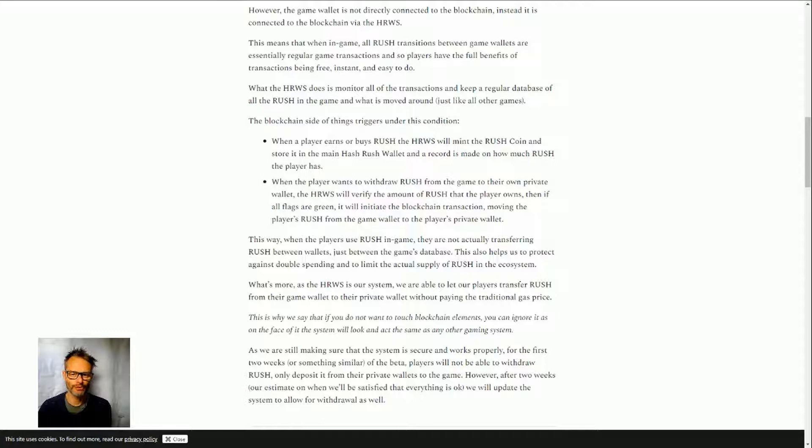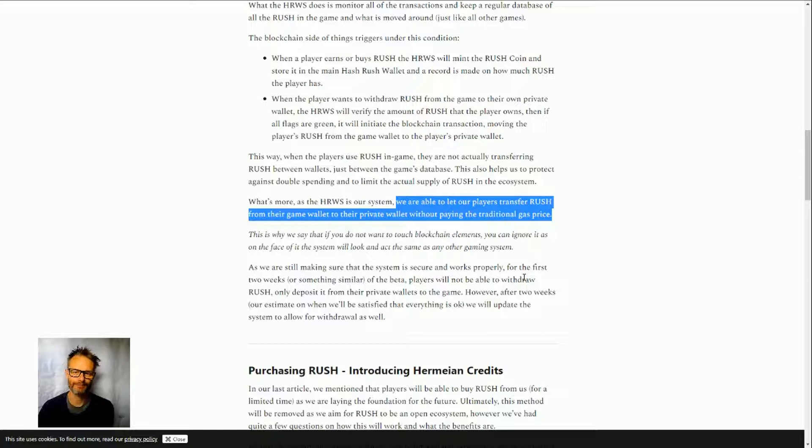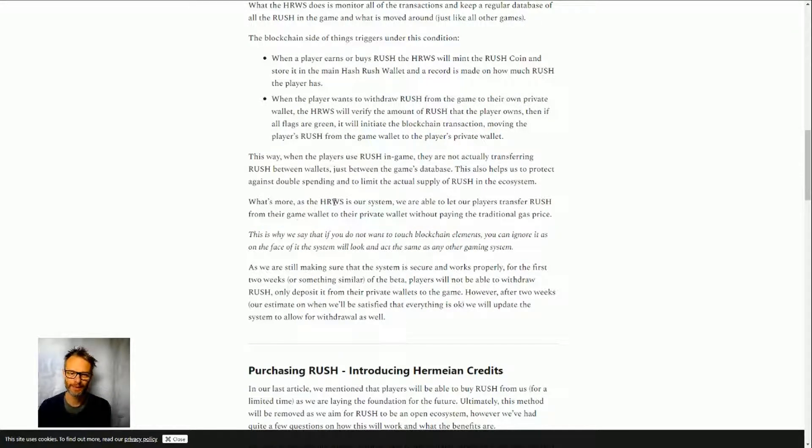When a player wants to withdraw Rush from the game to their own private wallet — say MetaMask or another Ethereum wallet — the Hash Rush Wallet Service verifies the amount of Rush held in the centralized server, and if all checks pass, it executes the blockchain transaction and moves Rush from the game wallet to the private wallet. Interestingly, the developer will cover the ETH gas fee for this withdrawal rather than the player.